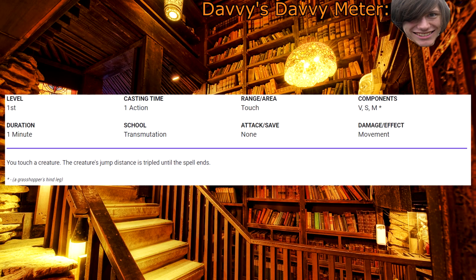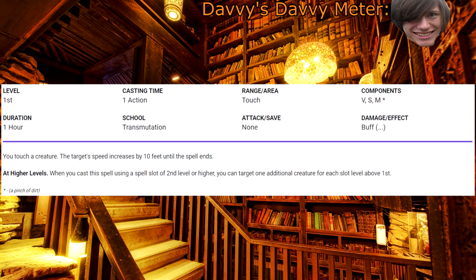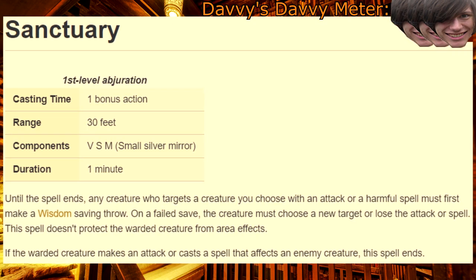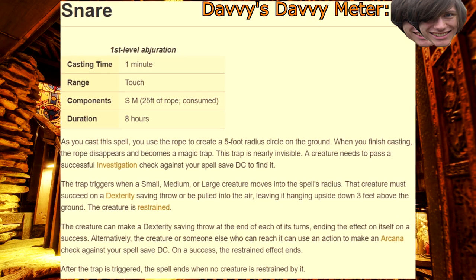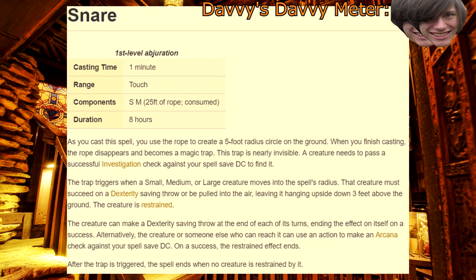I think by now you sort of get that the Artificer can just make any spell work. Any spell, but Jump. Long Strider — you have Expeditious Retreat, you don't need this. Purify Food and Drink — great for when you need it, just add a little lemon and you'll be all good. Sanctuary — I don't know exactly how your weird machines can accomplish what this spell does, but I like to think that there's just a little robot running interception for you. Snare — okay, come on now, did you have to invent a magical rope spell just so that you don't have to admit you can't tie a knot?